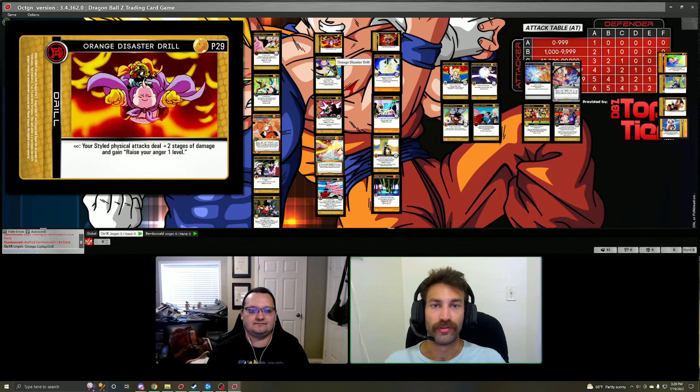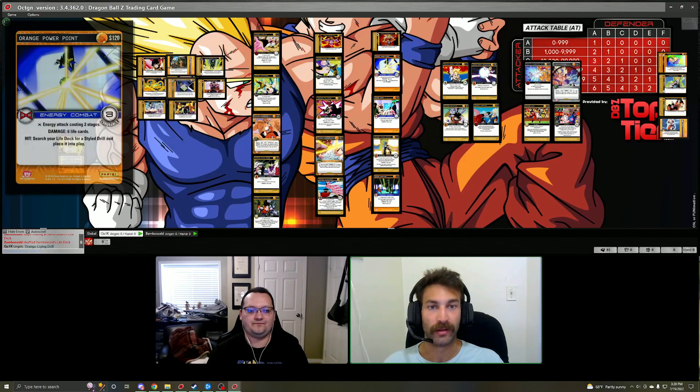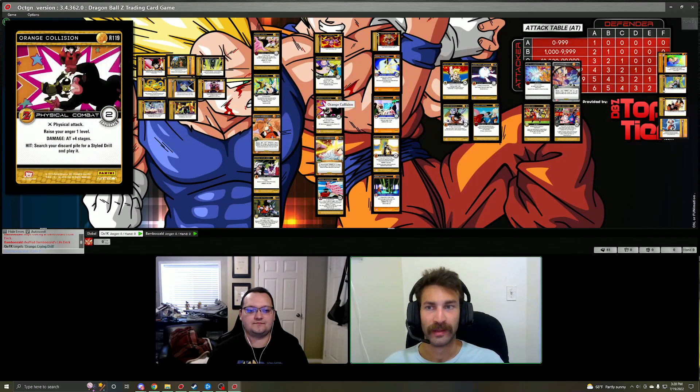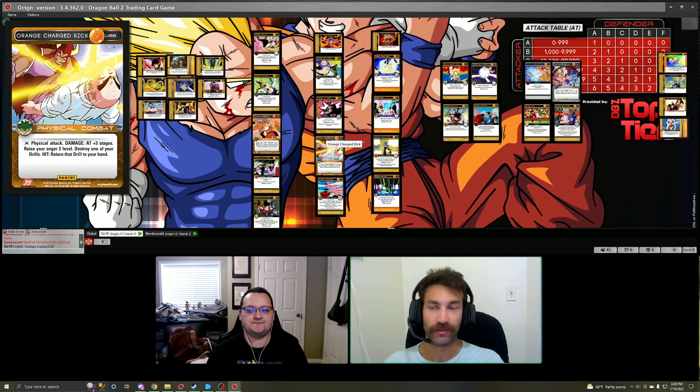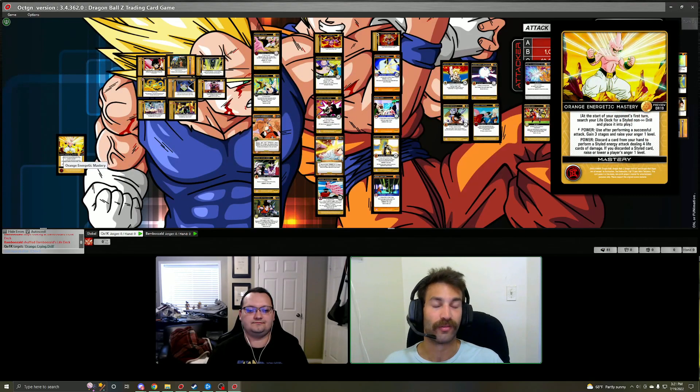For the physical route, we recommend Orange Disaster Drill — this makes all your styled physical attacks deal two extra stages of damage and raises your anger one. We are trying to be an anger build, so that extra anger one can go a long way in combat. Orange Elbow Rush is a drill search card, essentially the parallel to Orange Power Point, and it also gives some anger. Orange Collision is another card that grabs drills and has some anger on it. Charge Kick has some really cool uses — you raise your anger immediately, destroy one of your drills, and if it hits you return that drill to your hand. What's nice is you destroy the drill, put it in your hand, then potentially pitch it to the mastery — which, if you discarded a styled card, lets you raise or lower a player's anger one. So it's another way to get an extra action in combat for some extra anger.